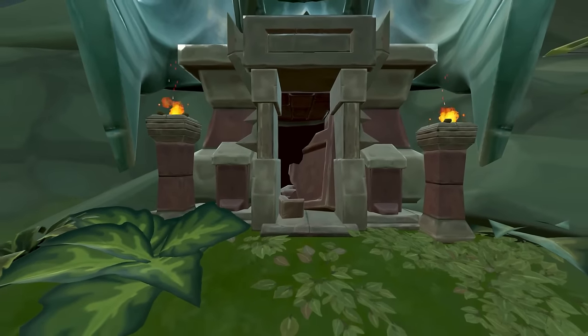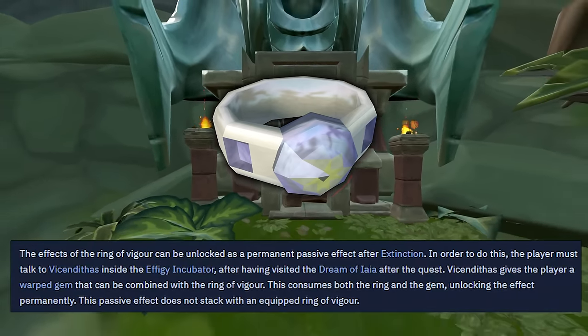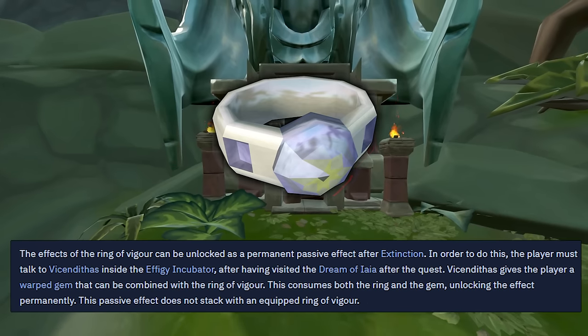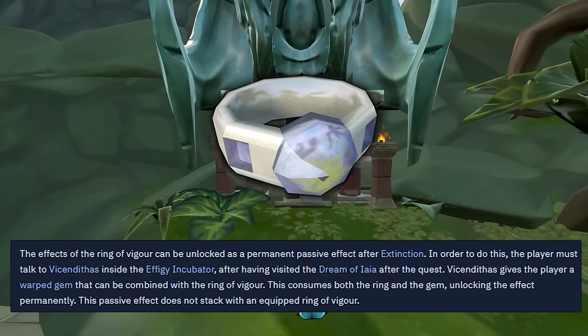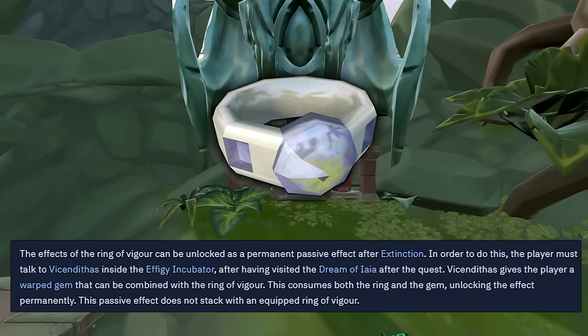One other thing I have active is the Passive Ring of Vigor. This is unlockable by completing the Extinction Quest, and it's going to save you an extra 10% adrenaline on every single ultimate ability you use. If you don't have this unlocked, it's not the end of the world, but it is strongly recommended. It doesn't take that long to get and it is extremely powerful.